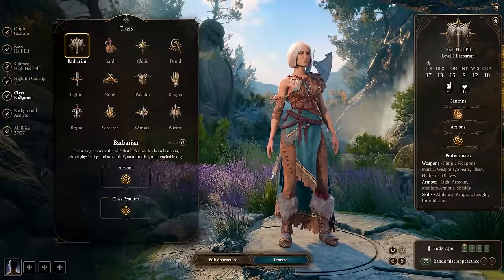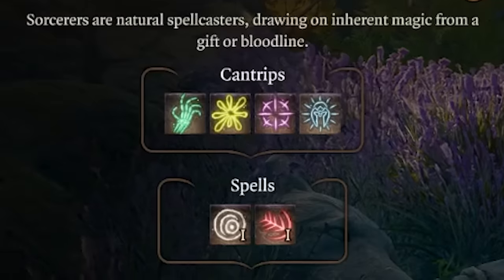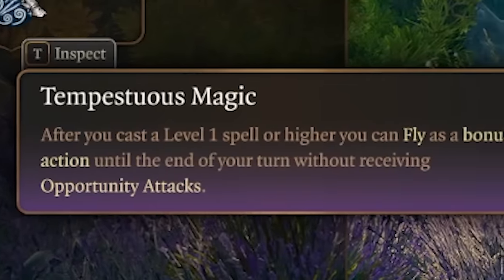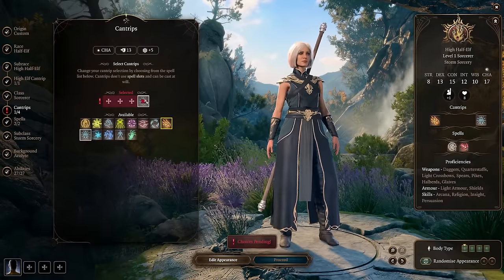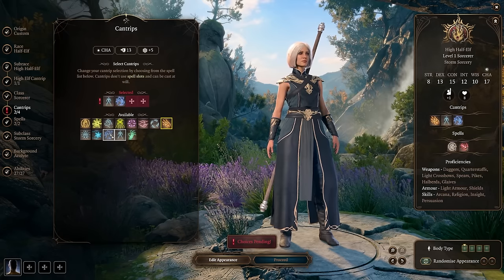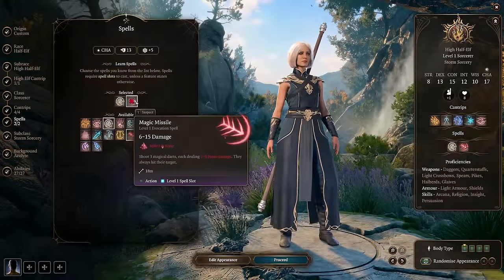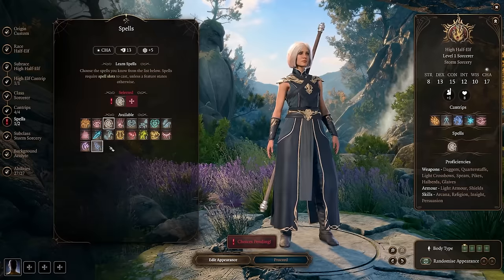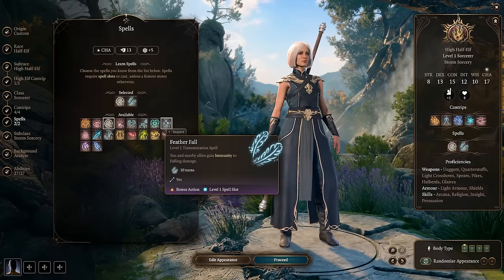We do need to select the class storm sorcerer, and I copied the cantrips and spells listed on the screen. This class comes with Tempestuous Magic, a passive feature of the storm sorcerer. It gives you the ability to disengage from a fight by granting you the spell Fly as a bonus action after you use any level spell, without receiving opportunity attacks against you. This is the reason Feather Fall was selected — you'll want to take a ritual spell such as Feather Fall, Disguise Self, Enhanced Leap, or Expeditious Retreat to unlock your Tempestuous Magic without using up a spell slot.